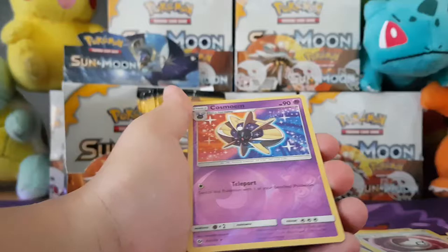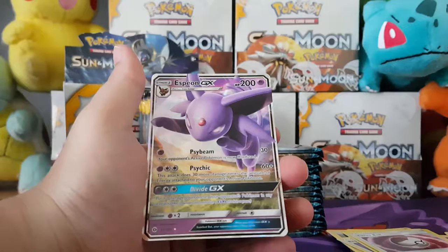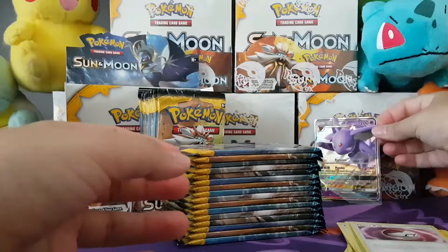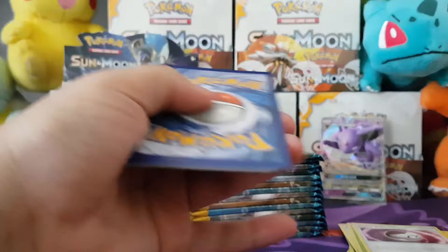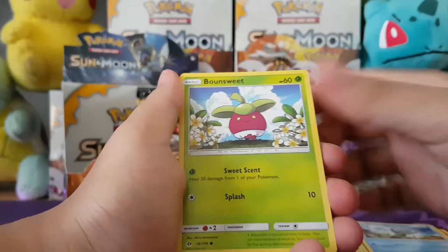So: Paras, Caterpie, Makuhita, Chinchou, Togedemaru, a Steel Energy, Rapidash, Pinsir, Timer Ball — and Cosmoem is our Reverse, pretty cool. Our Ultra Rare is an Espeon GX! We definitely needed that one — we have Tauros and stuff, but we hadn't got that GX yet. We are going to be trying to complete a Master Set, so we need the Ultra Ball. Hopefully it gets pulled as a secret rare — I'd rather pull an Ultra Ball than a Rotom. I'll put it that way.